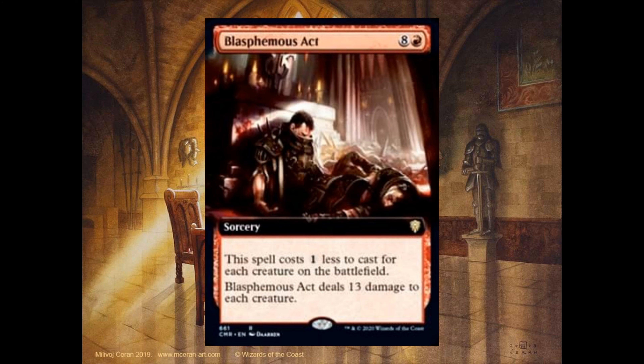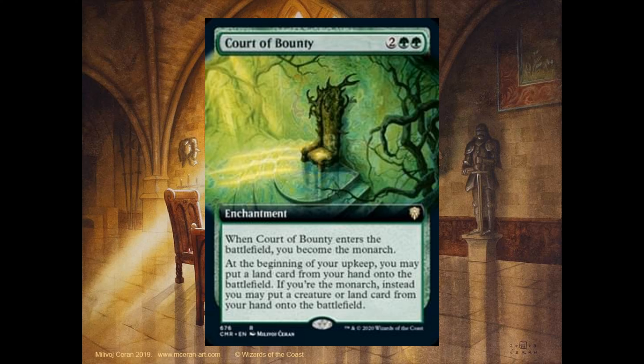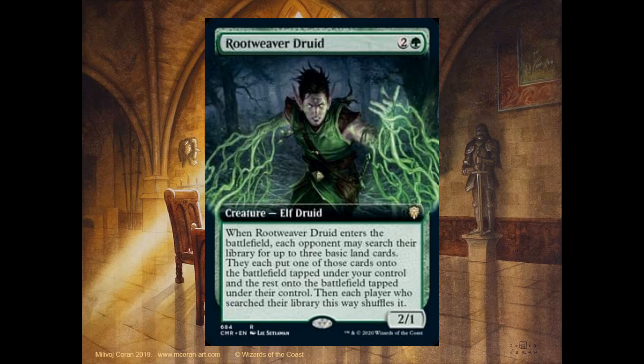Blasphemous Act, 8 and 1 red. The spell costs 1 less to cast for each creature on the battlefield. It deals 13 damage to each creature. Court of Bounty, 2 and 2 green. When it enters the battlefield, you become the monarch. At the beginning of your upkeep, you may put a land card from your hand onto the battlefield. If you're the monarch, instead you may put a creature or land card from your hand onto the battlefield. Route Revered Route, 2 and 1 green, it's a 2-1. When it enters the battlefield, each opponent may search their library for up to 3 basic land cards. They each put one of those cards onto the battlefield tapped under your control and the rest onto the battlefield tapped under their control.